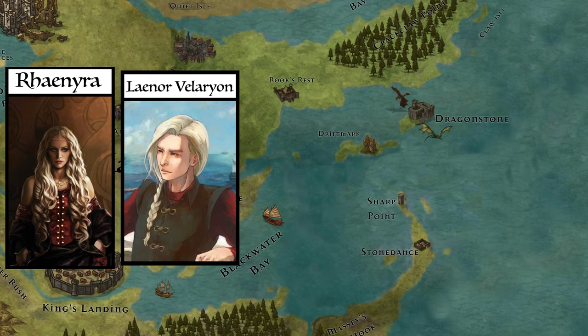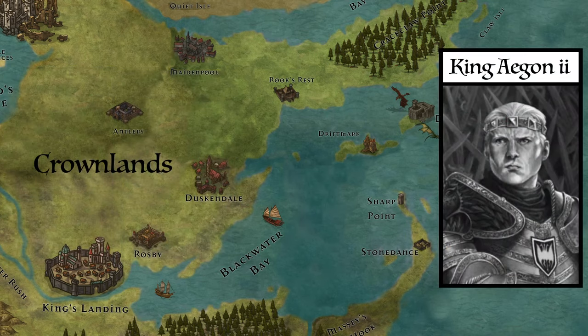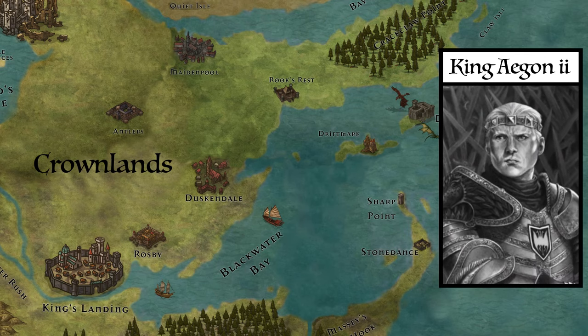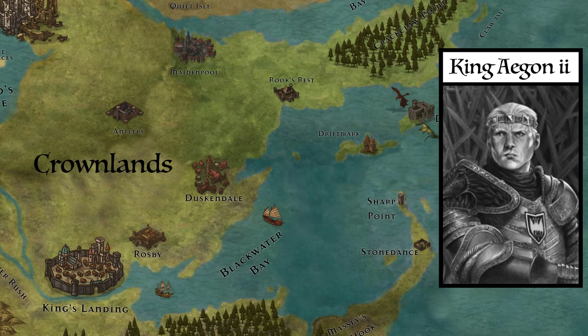But this would all prove for nothing, as the birth of Viserys's first son Aegon and his future children by Alicent Hightower would complicate matters even further and render all the peace-building done by the marriage redundant, ultimately leading to the conflict between the Blacks and the Greens.